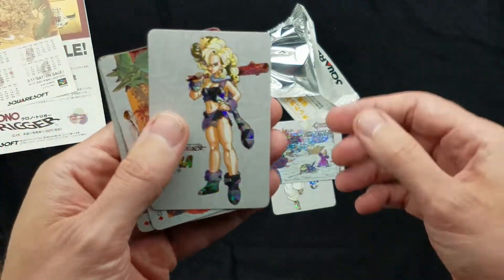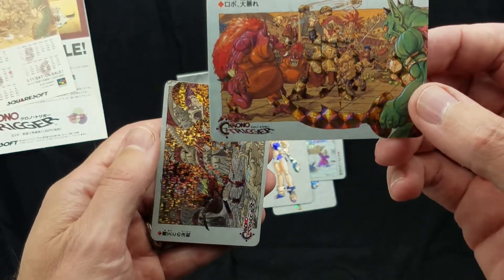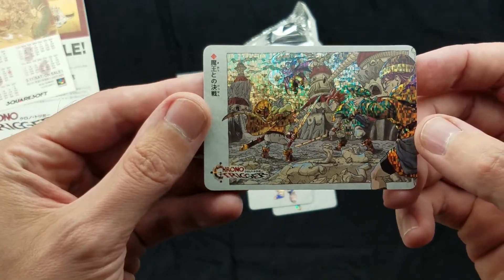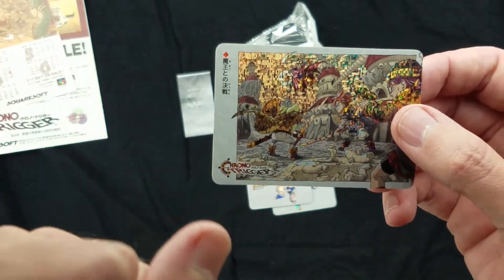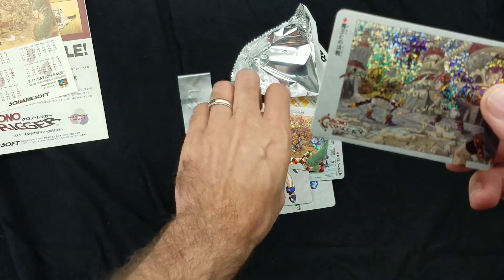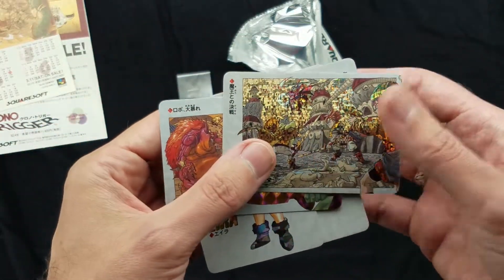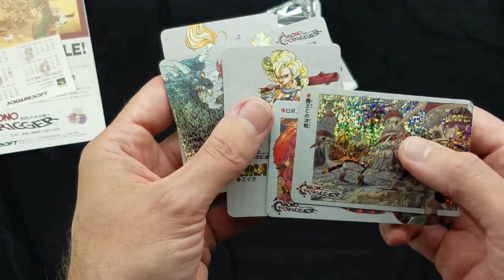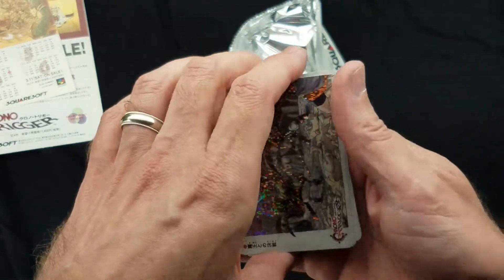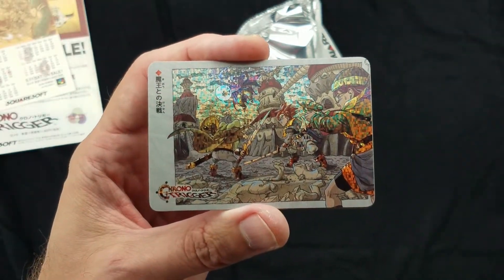Snowfight. Ayla. What is this? Robo Rampage. And Magus Fight. Yes! That's exactly what I wanted. I'm so pumped. I would have felt pretty dumb for opening that because these are an old, rare item. I would have felt dumb if I didn't get those, but oh man, I'm super excited. You were here with me folks. Thank you for watching — it was fascinating, it was awesome!